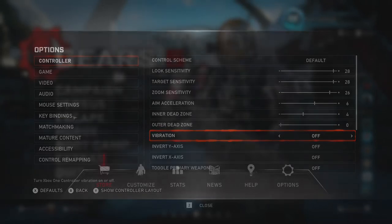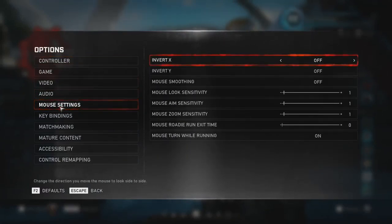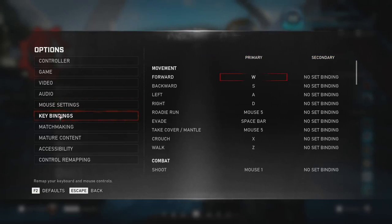When it comes to PC, from what I know it's best to turn your mouse settings all the way down and purely rely on your in-game window settings. Make sure your roadie run exit time is zero so you minimize any delays coming out of the roadie run. The main keybinds I've changed are the take cover button and the roadie run button — both are on my mouse. If that's possible for you I would suggest you do that, as it helped me keep my movement very precise.